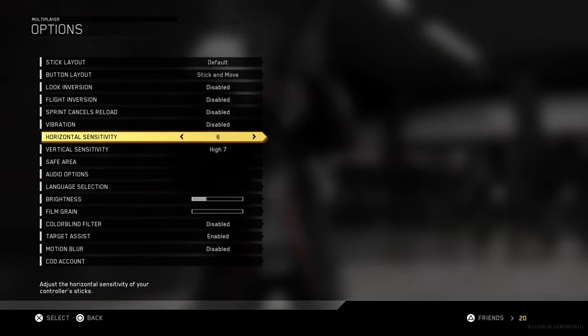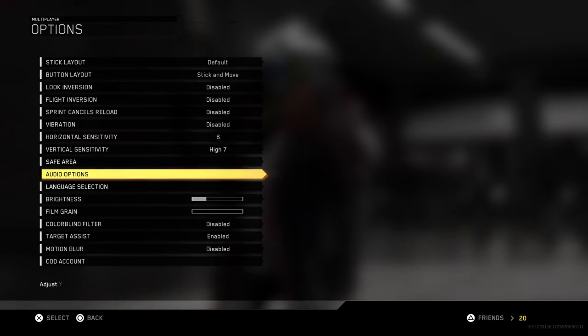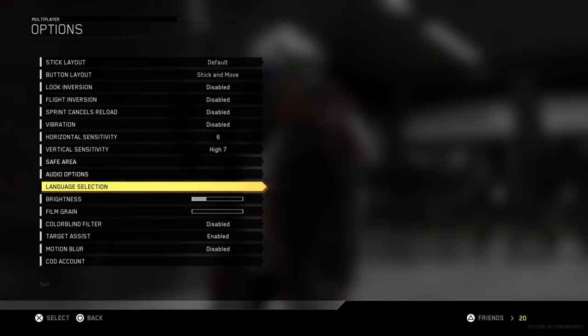My biggest tip: always run UAV and always rotate around the map — know where your teammates are. A lot of times people don't know where enemies are spawning. Enemies will mostly spawn where there are fewer of your teammates or in neutral safe zones. When I rotate I try to read spawns by knowing where my teammates are and where the empty areas of the map are. Just practice that and you'll get a better feel for it.